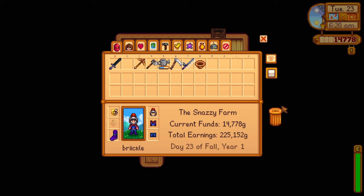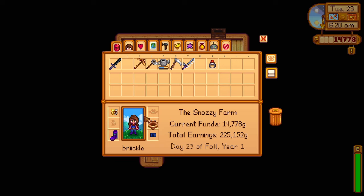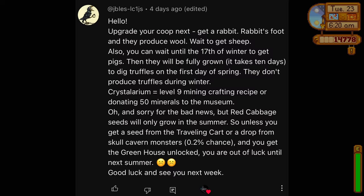Apparently I can wear my copper pan as a hat — oh my god, no way! Okay, well I guess it's our new hat. I could also upgrade it, I don't know what the purpose of upgrading it is, but hey. I got confirmed that one silo will be fine for my first winter, so I'm not going to worry about that. The next thing I should upgrade is the coop.